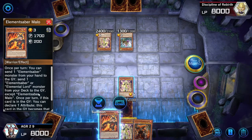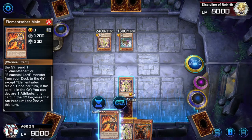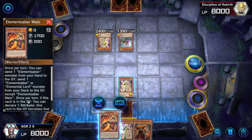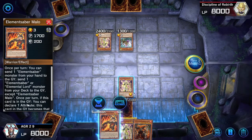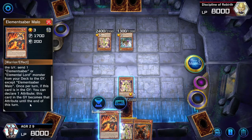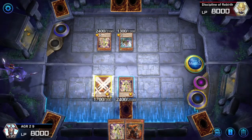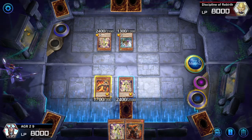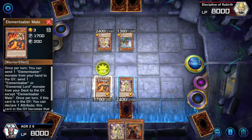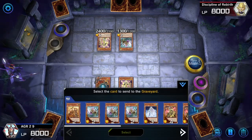Once per turn you can send one Element Saber from your hand to the graveyard, and send one Element Saber or Elemental Lord monster from your deck to the graveyard except Elemental Mallow. Once per turn, if this card is in the graveyard, you can declare one attribute. I don't really know what I'm doing - I'm just sort of pressing buttons and hoping they do something.